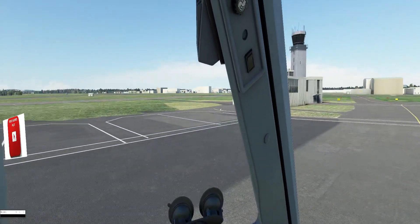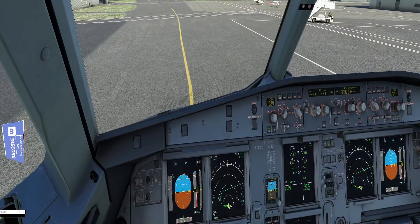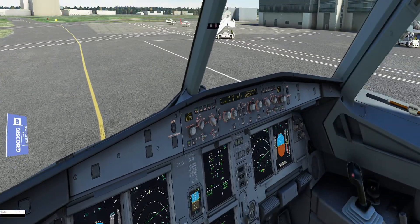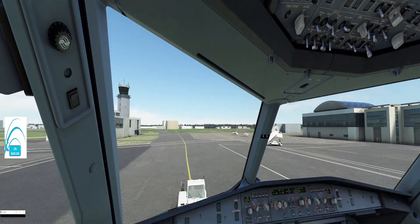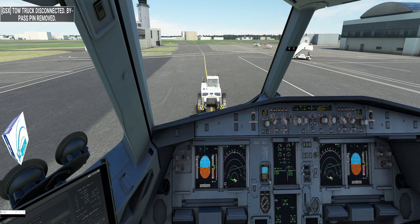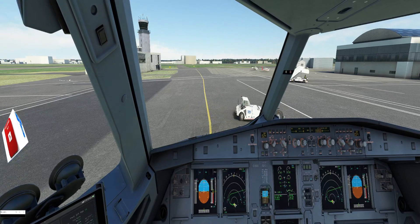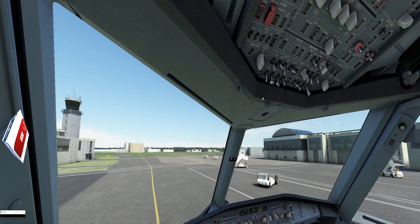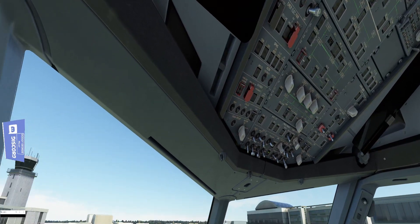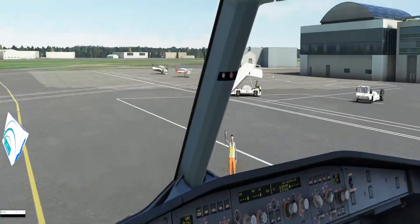This is the bog-standard scenery from MSFS 2020, no add-ons at all. Beautiful bird by Fenix. Everything seems to be running okay today. Tow truck disconnected, bypass pin removed, left is clear, right is clear. We're ready to go — just need a little wave from the ground crew with the bypass pin. Doesn't need one, it's daylight. Everything's looking good, let's ding the crew because we are straight out here.